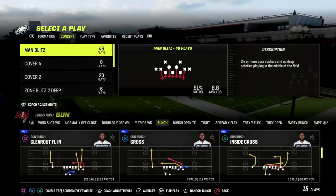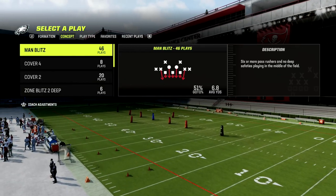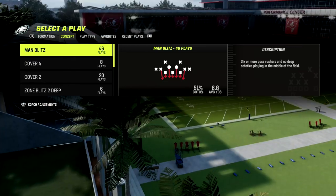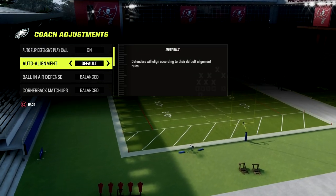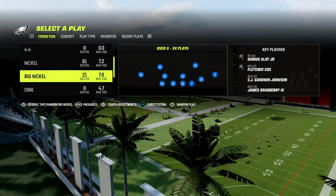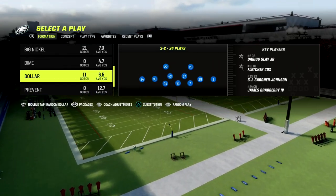I released my entire Dollar 3-2 defensive ebook yesterday — it's a whole new variation of Dollar. We have a more man-focused version from earlier in the year; this one is a lot more zone-based. We're going to go ahead and put our auto alignment to base. If you want to run Dollar, you want to be in the 46 playbook ideally.